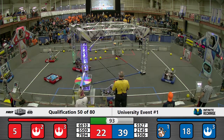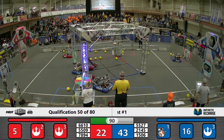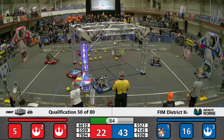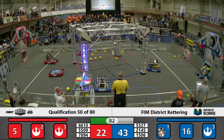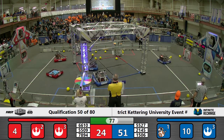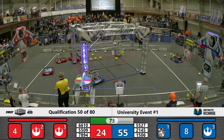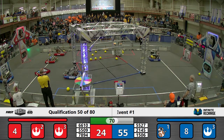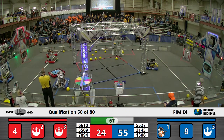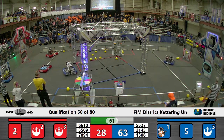1506 starts to fire some more power cells into the outer port while their alliance partner 5527 is sneaking around in that trench. 2145 just goes right for it, straight through the shield generator to the other side of the field, where 6610 is scoring power cells into the outer port along with their alliance partner 5509.